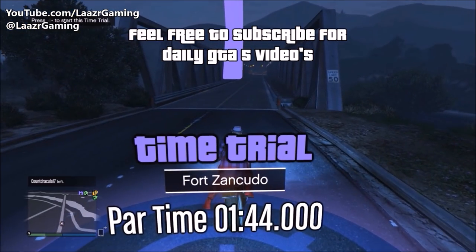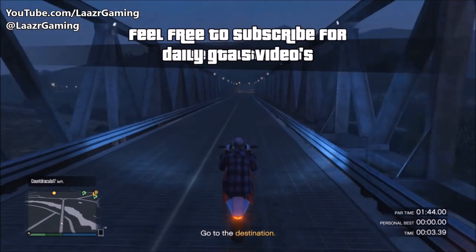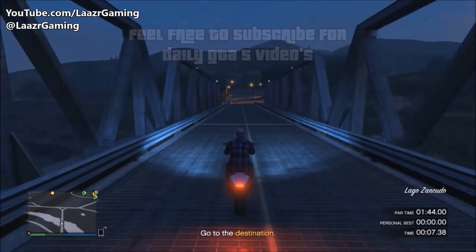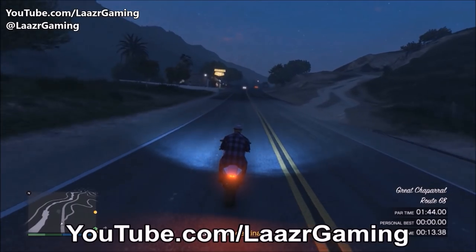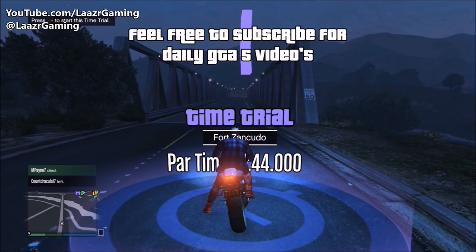Fast motorbike options include the Sanctus, the Hikuchu, the Hikuchu Drag, and the Shotaro. In this video I'm going to keep things neutral and use the Batty 801, which only costs around sixteen thousand dollars, so I guarantee all of you guys can at least afford this motorbike. But if you own any of the newer faster motorbikes, by all means go ahead and call that one up.